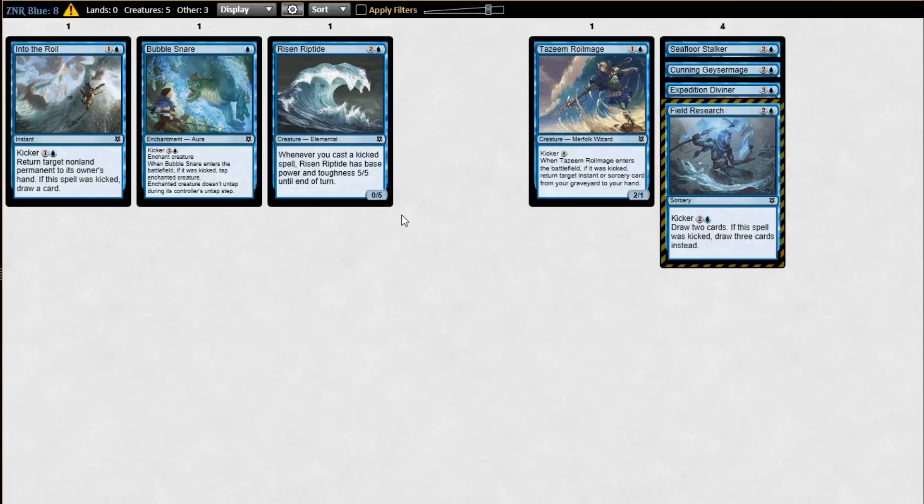I think there's a pretty clear gap there for me. Instant speed, also triggering spells-matter. Into the Roil does a lot of things Bubble Snare doesn't. Yeah, I'm with you — saving your own stuff, rebuying your own stuff. The flexibility of that card is pretty wild. Bubble Snare for one mana has been crazy impressive, especially in best-of-one. Huge tempo plays.